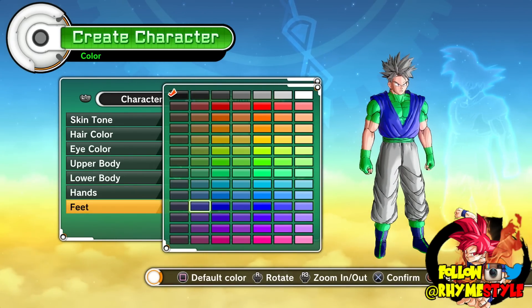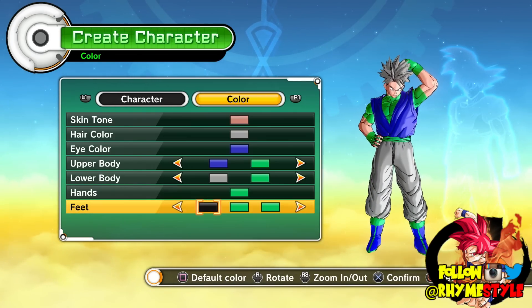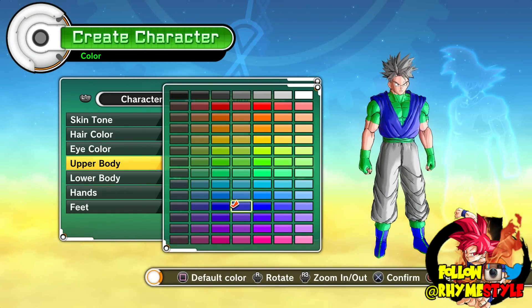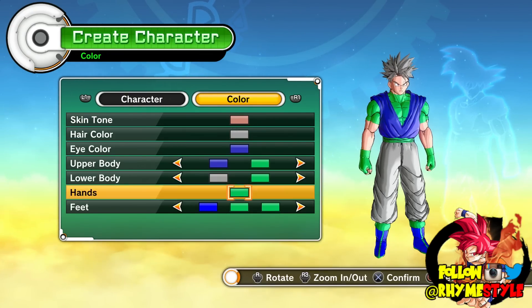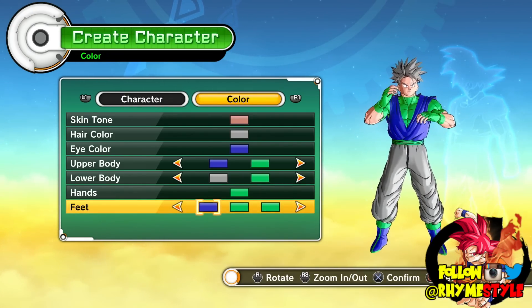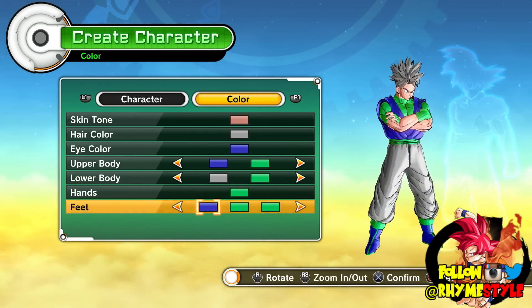Actually we should keep the shoes blue — just kind of go with the whole outfit. Is that the same blue color? Let me check. It's kind of the lighter one. There we go. That's going to be our character. That's a good look.